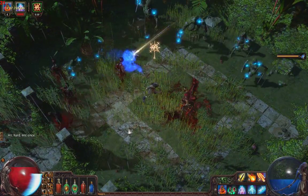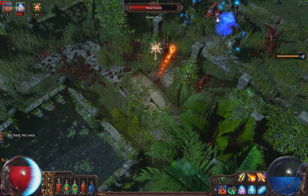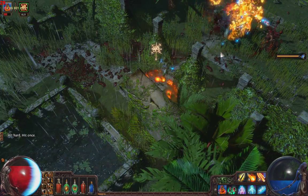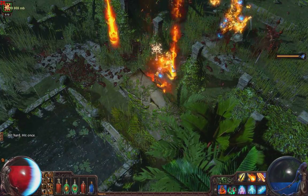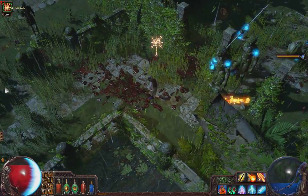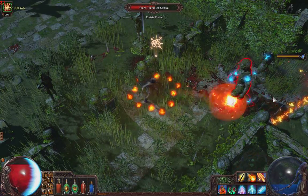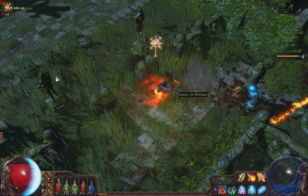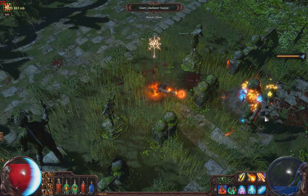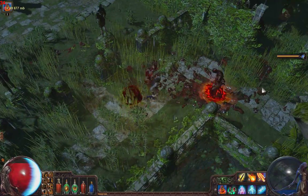Looks like there's some kind of shrine here. Your hits have a knockback — looks like some kind of stun effect too. That shrine gave me a little bit of extra power for my spells. These statues aren't really much of a match for me, so I took them both down. Gonna make some zombies out of them.